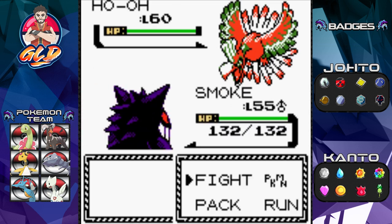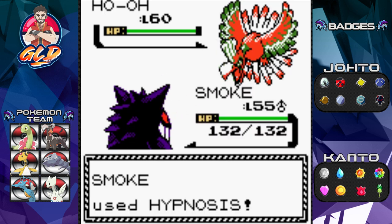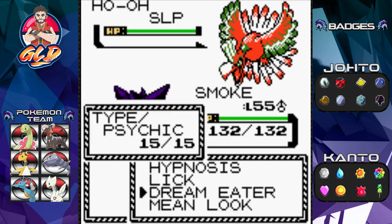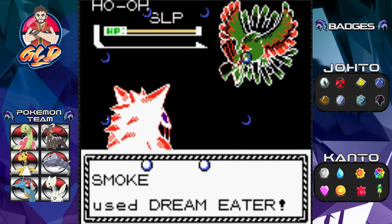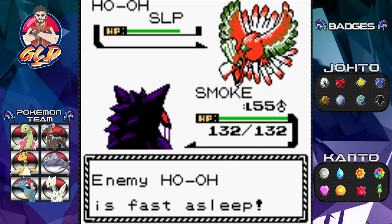Here it is guys — Ho-Oh, the Rainbow Pokemon, at level 60. Remember, if you're playing Pokemon Gold or Silver, the levels are reversed. In Gold, Ho-Oh will be the weaker legendary and Lugia the stronger one. In Crystal, you get both at level 60. This Pokemon is a tank, so we're going to put it to sleep and use Dream Eater to lower its HP.